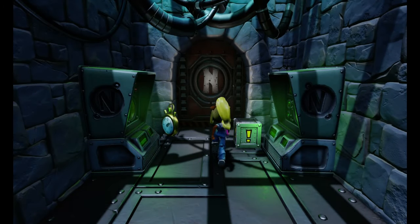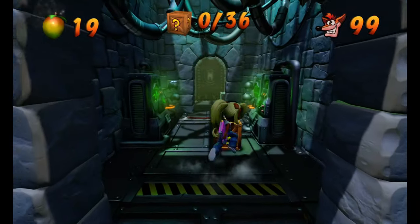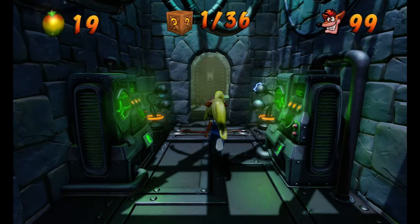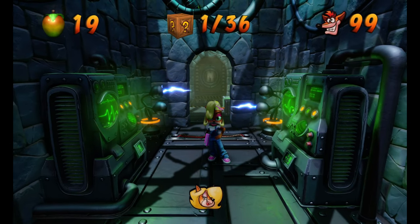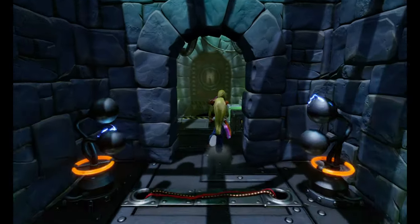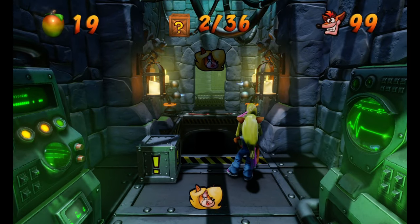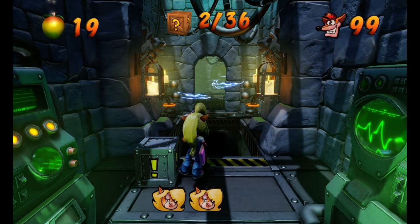We're going to start by hitting this switch — we're going to open the door, hit that switch, watch the floor, it's on a timer. This Tawna token is the first box we get. Now you want to count — it's one, two, three, and then you can proceed. Spin these two boxes. Again, one, two, three, and spin.